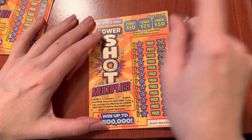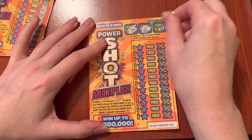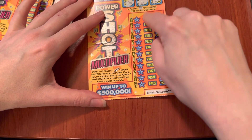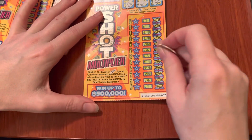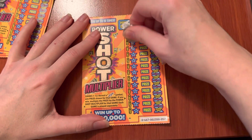In these Power Shots, we're looking for a win symbol, and then we're looking for lightning symbols. We'll get a prize if we match that, and there'll be a multiplier — what they call the Power Shot multiplier — if we get that. So let's see if we win.